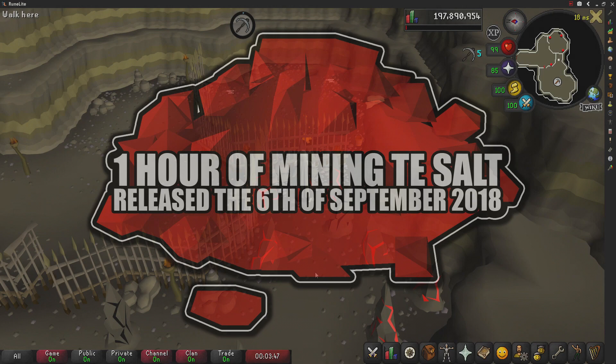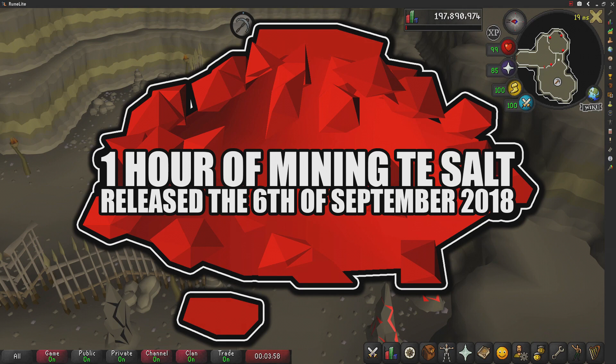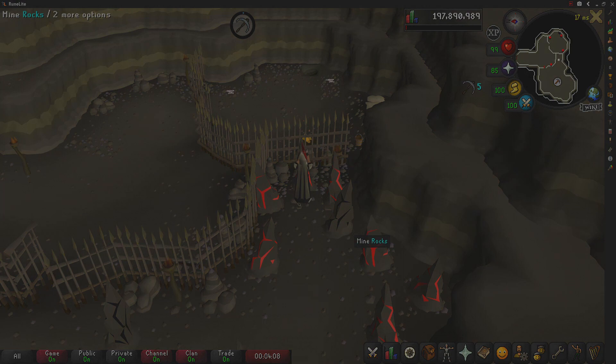Welcome to Season 5 of testing OSRS wiki money making methods. Today's money maker is going to be mining Tea Salts, also released to the game on the 6th of September 2018.